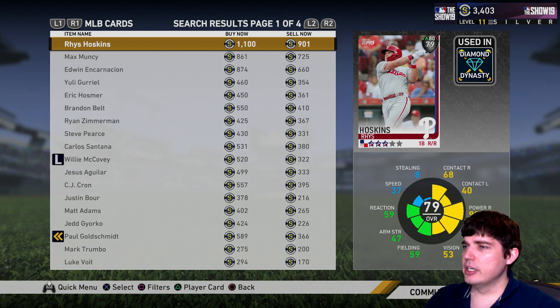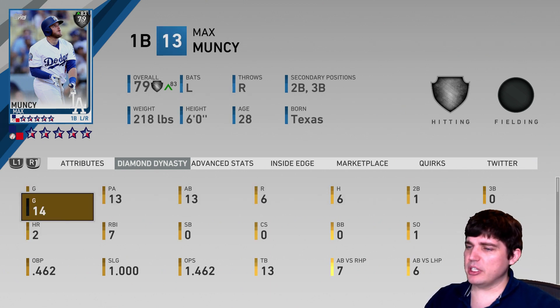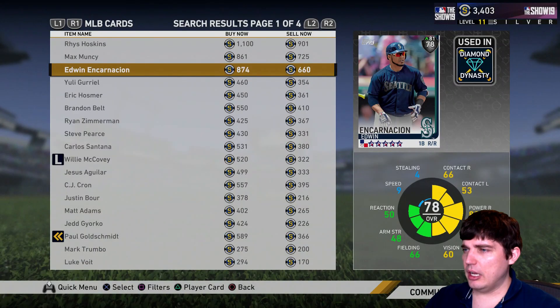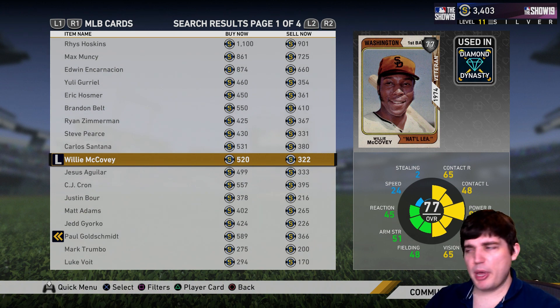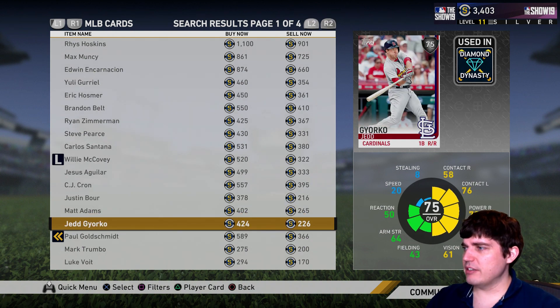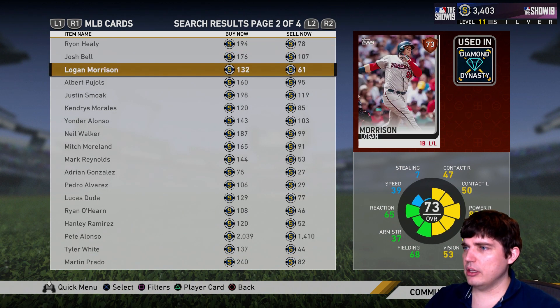First baseman — there's some good stuff here. Muncy's hit well for me, 6 for 13 with two dingers, so a .462 batting average. Double E is okay but I like Muncy a little better, though Double E has better fielding and can secondary at third base. McCovey — amazing bench bat, 95 power, a great lefty bench bat. Aguilar played really well for me. Boer's got a pretty sweet swing. Adams played okay. Jed Lowrie's nice and flexible, he can play a lot of positions — solid bench piece but nothing spectacular.